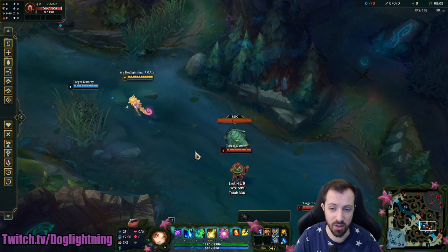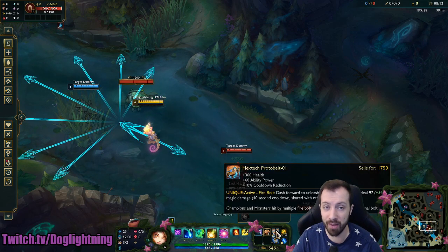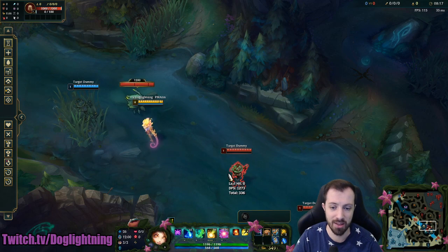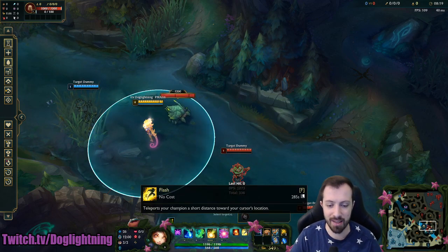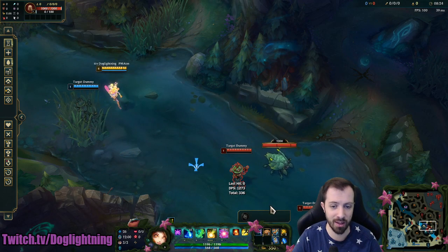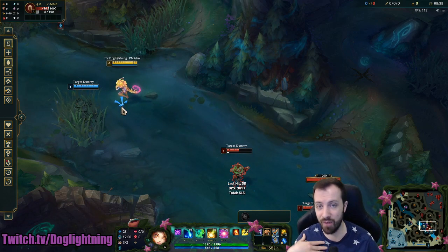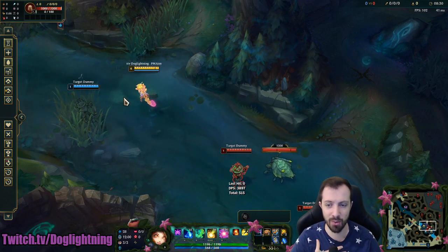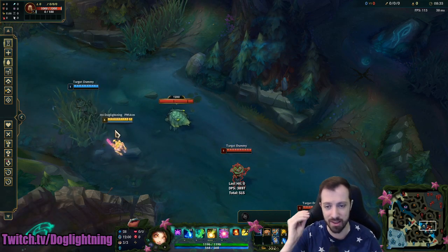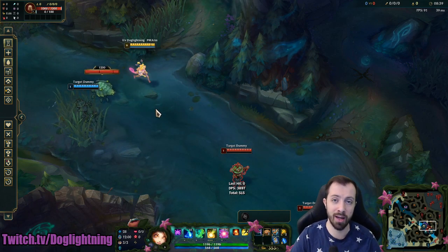But if you E+Flash, there is no reaction where they can sidestep it — they can maybe Protobelt if they're quick enough. The real only way to dodge this is if the enemy has flash up. Basically the best case scenario with E+Flash is you're going flash for flash, but if you're quick enough and they don't have flash or aren't quick enough, you can just E+Flash to land big roots. It's hard at first — I practiced this a lot in practice tool, missed a lot at first, but eventually it started to click and it's been the biggest help to me.